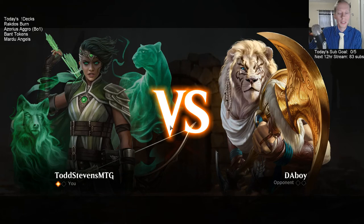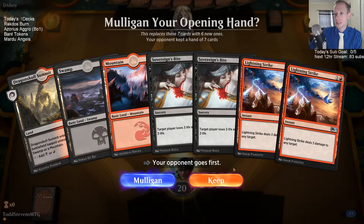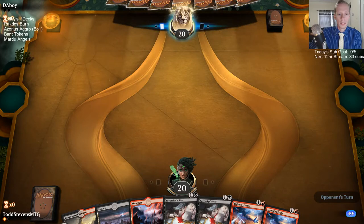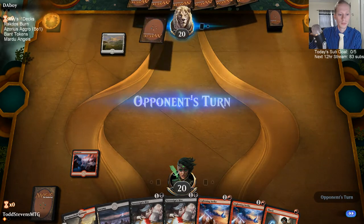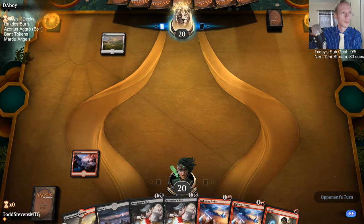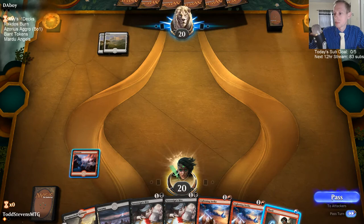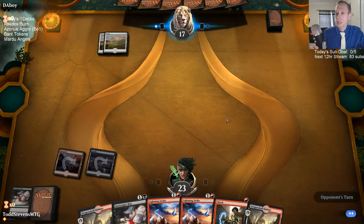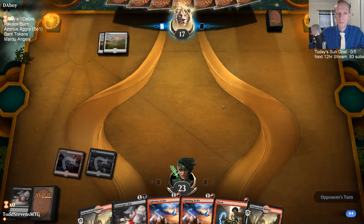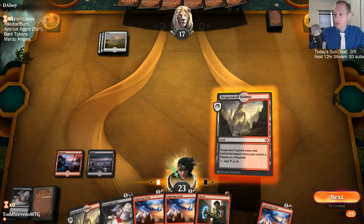That little disconnect thing — I think that's on Arena. It's something that's just kind of been happening since yesterday and today on Arena, and it seemed like a lot of other people are saying it's been happening for them as well. Yeah, I'm glad I kept the Risk Factors in — I think we're going to need the card advantage. You've been having that problem as well.